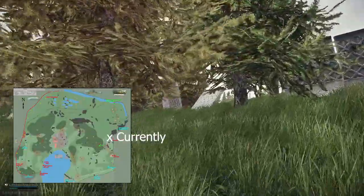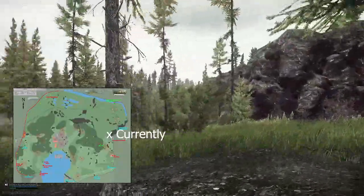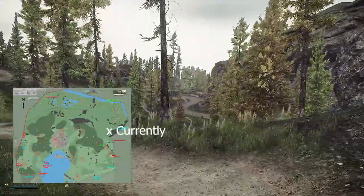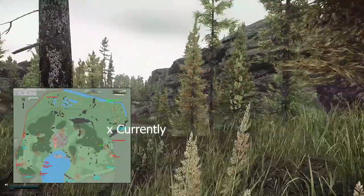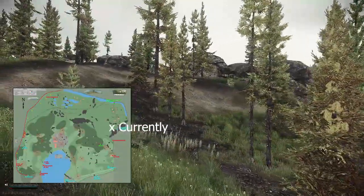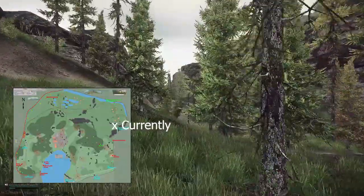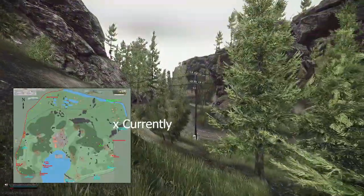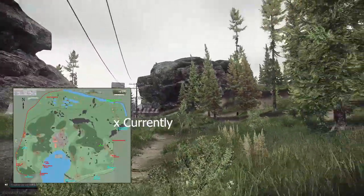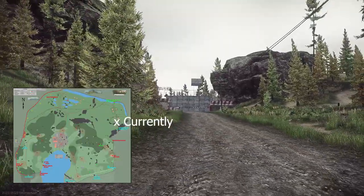Right now we are at the eastern rocks and you can see something is new over here. We can go into this new area and I will follow this road because it's the middle of the map. If you follow this road you will get to a new extract — the northern UN roadblock. You can see it right here, that's the roadblock and you can extract there.